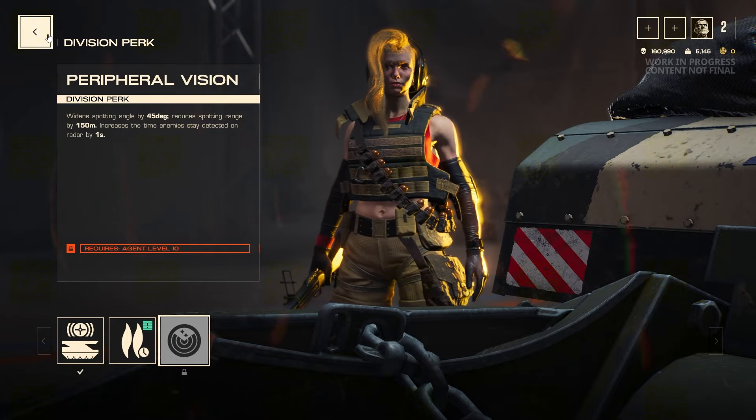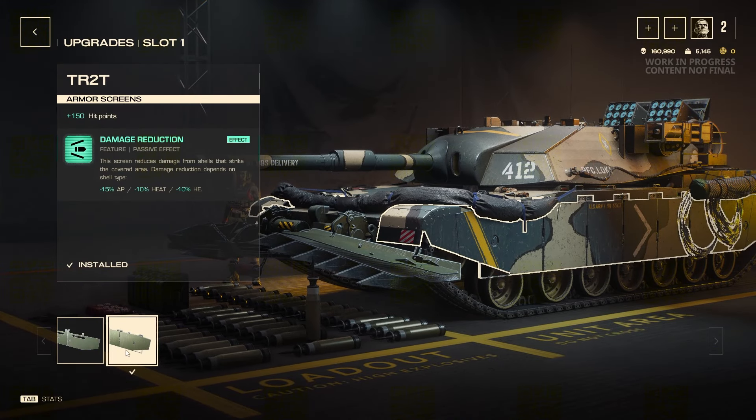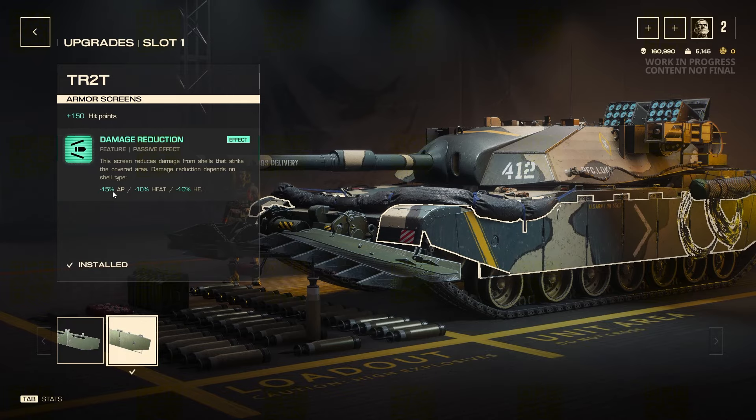Punch felt very underwhelming without upgrades — everything costs a lot, it's slow and doesn't survive well. It's one of the least fun defenders to play stock. For the first upgrade slot, you can increase hit points but reduce AP protection, or take half the hit points with five percent more AP protection. Since AP is the most common shell, that tradeoff is significant.